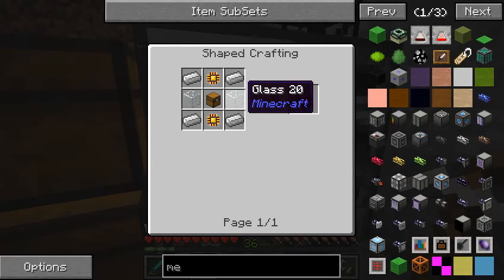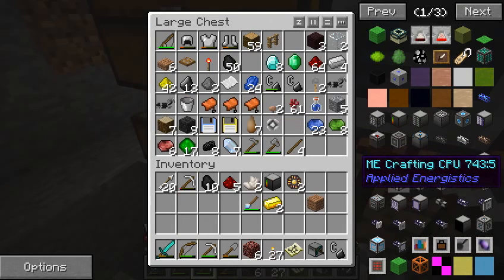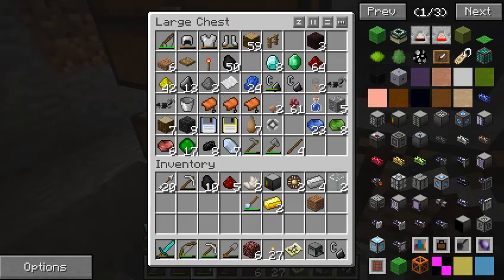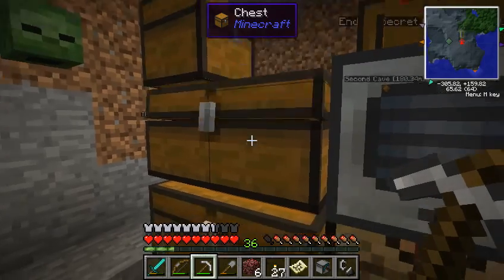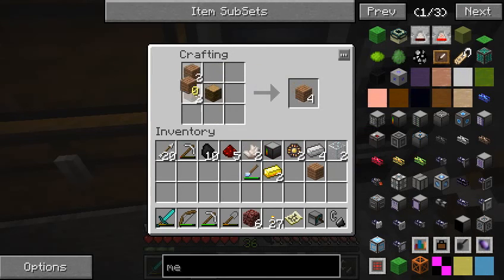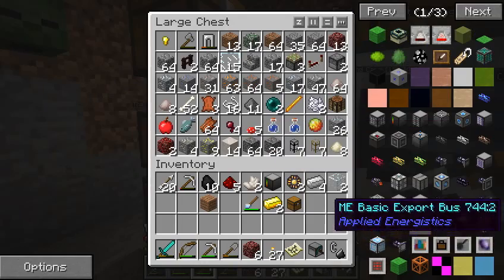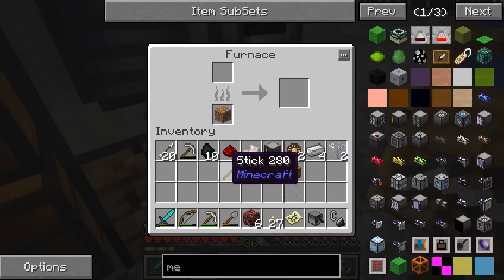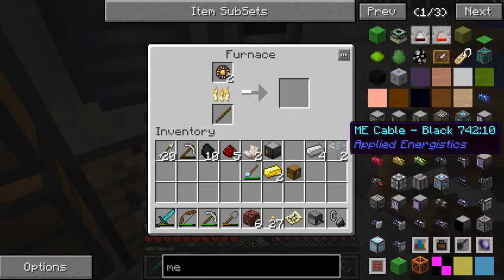Now we're going to have to smelt those to get the ME drive. And also glass - looks like we have just enough iron and just enough glass. So the last thing we need is a chest. We're probably going to end up using one of the chests we already have. You know what, let's just make another one. We've got enough wood planks. Now I guess we can make it once we smelt those. A stick and one of these - that's going to be enough to smelt exactly two.